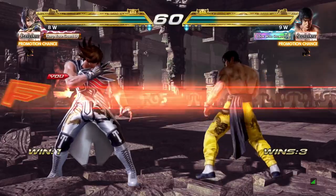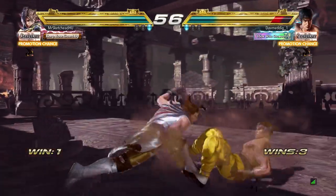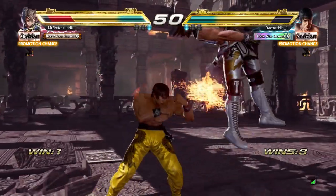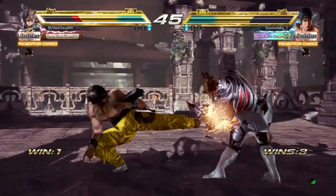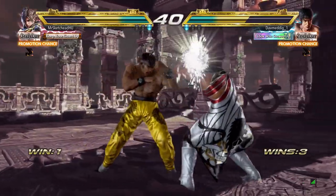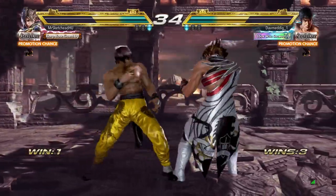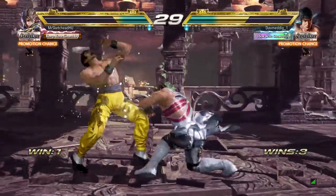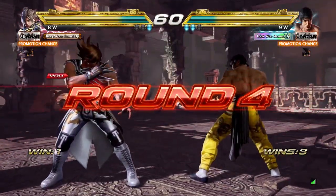Frame data has been missing from Tekken for a very, very long time. People have wanted it in the game for ages, and now it is here. The interface looks very simple; there are two versions of most of these new practice modes — a simpler one and a more advanced one. The more advanced one gives really detailed frame data. It is exactly what any modern fighting game needs. For fighting games to stay competitive in the esports scene, they gotta be accessible, and making frame data accessible is the number one way to draw people in.